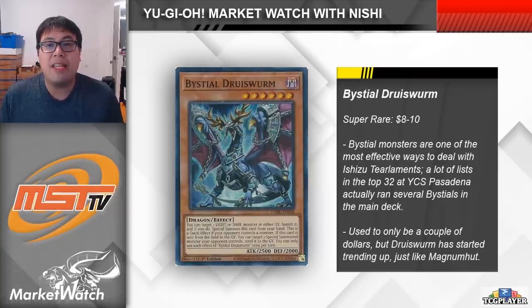To kick things off, let's look at a couple of cards that some decks can use to counter Ishizu Tier Limits, starting with Bistial Druiswyrm. We've already talked about how Magnamutt is so good and how the Bistials are a really strong engine to use against Ishizu Tier Limits — and also in the mirror match — since these cards can function like hand traps that are also able to put bodies onto the board.